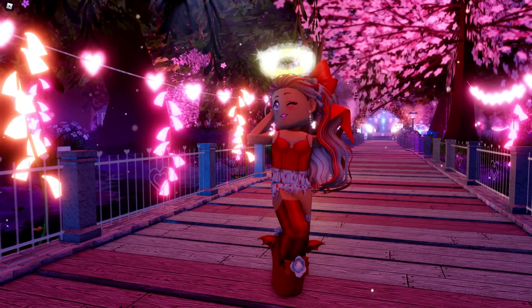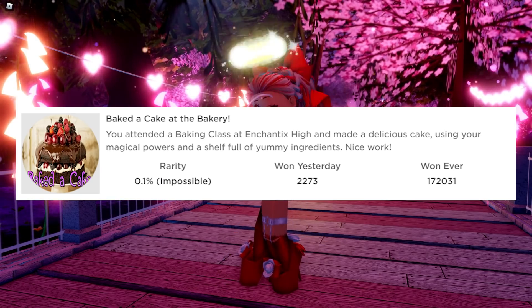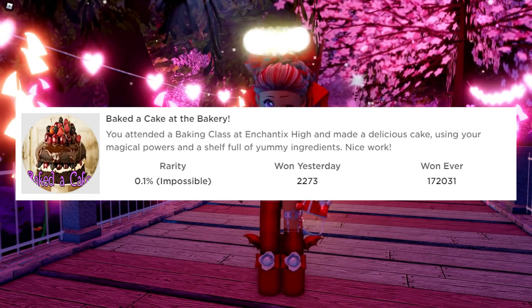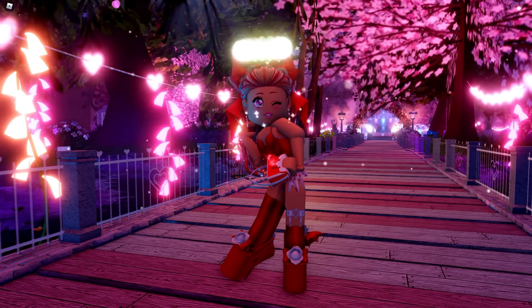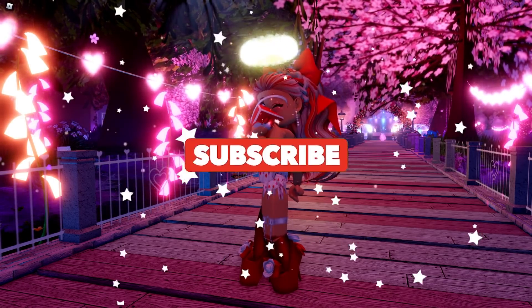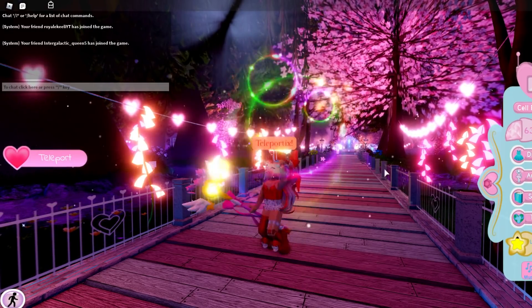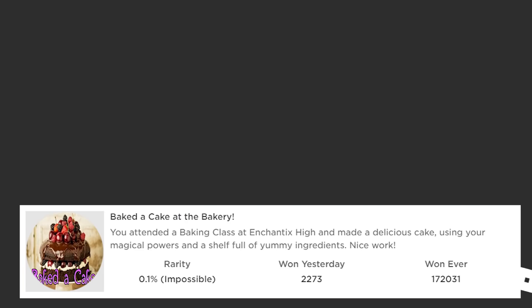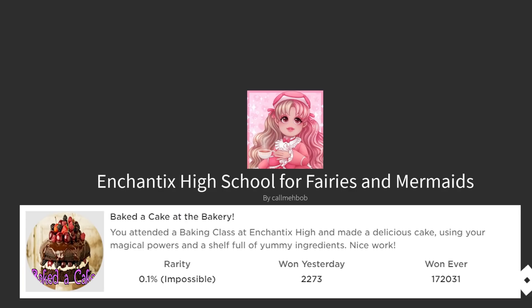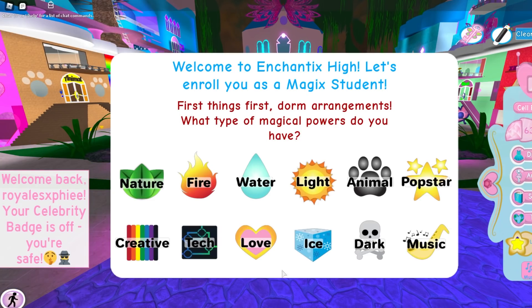Hi everyone and welcome to my channel. Today I'm going to be showing you how you can get the 'Bake the Cake at the Bakery' badge in Royal High. This is a badge that has been forgotten about, but I'm going to be showing you guys how you can get it — it's actually really really simple. The description of this badge says: 'You attended a baking class at Enchantix High and made a delicious cake using your magical powers and a shelf full of yummy ingredients. Nice work.'